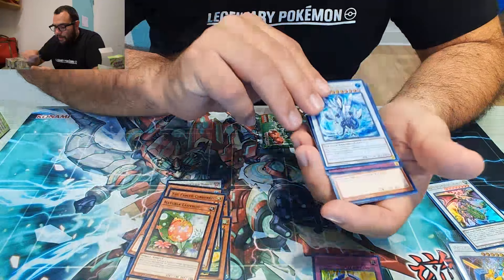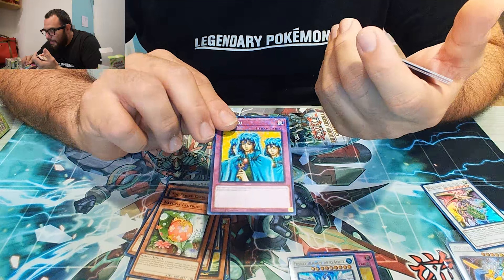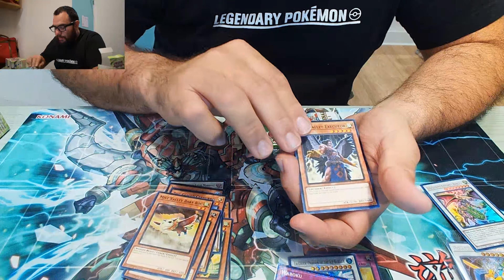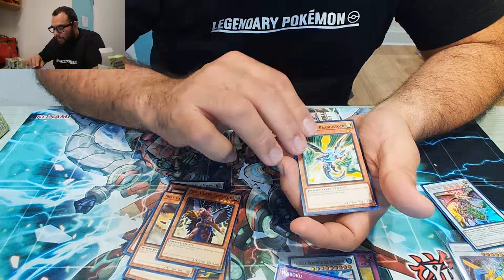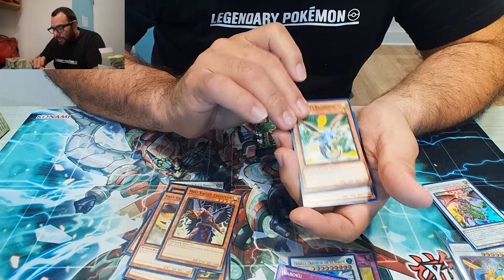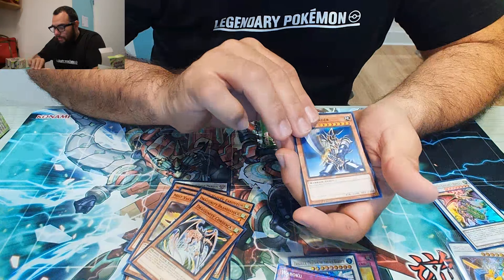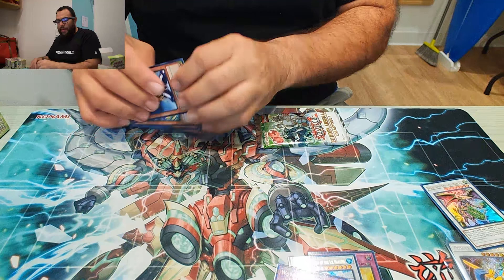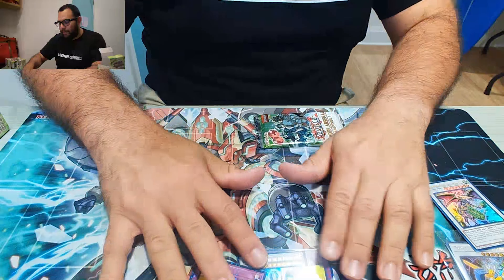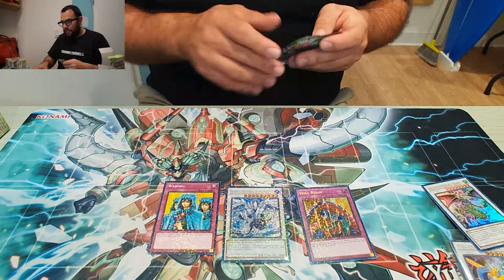Let's see what else we got. We got Waboku with Dual Terminal rarity — it's not a holo but it's still a rarity. Mystic Valley Buck Rock, Mystic Valley Exeguador, Tragnudity Brandstock, Tragnudity Crossura, and Buster Blader again. Wow, we got Skill Drain guys — that is the card to seek for. Not bad at all.